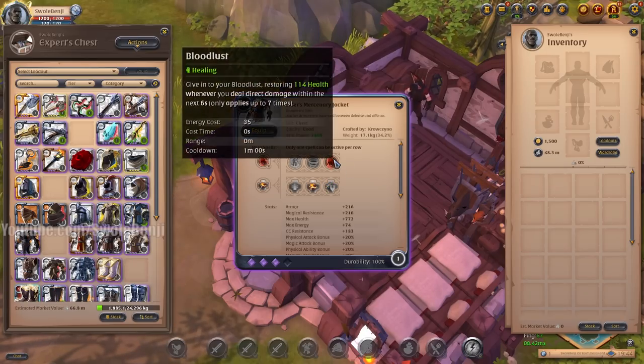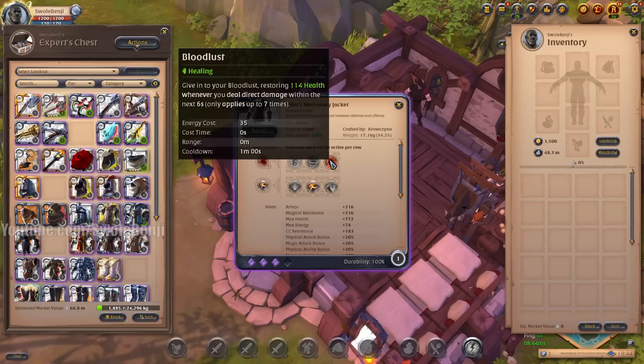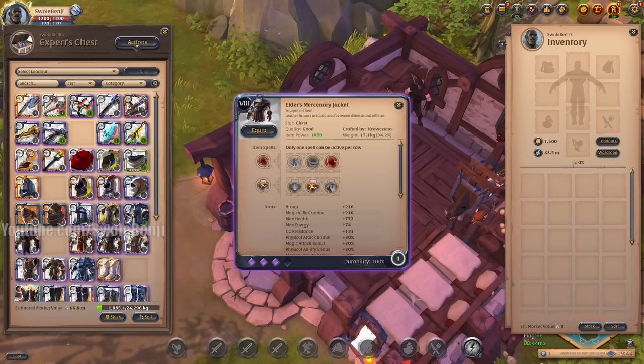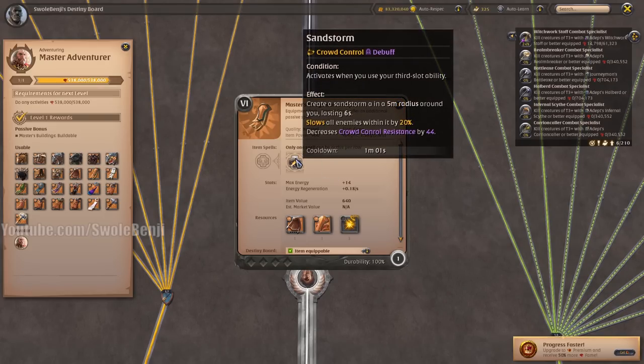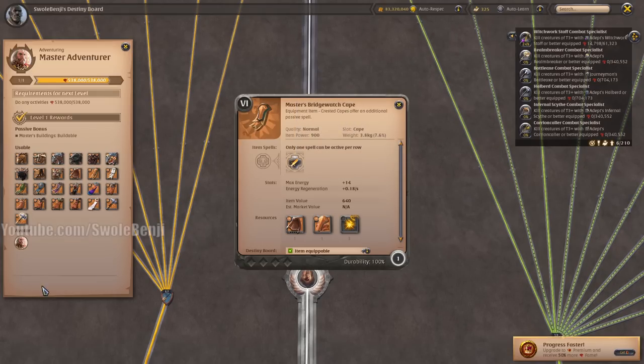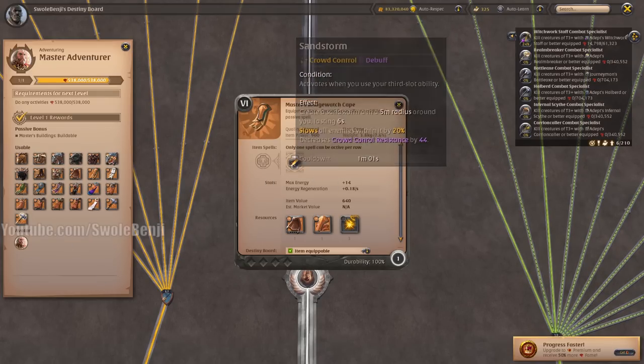Mercenary Jacket is getting some nerfs — the heal went down by a little bit, I think only like four or five per tick. Bridge Watch Cape got a change: when you activate your E-slot ability, it sends the Cyclone all around you instead of on the target. It slows enemies and lowers their crowd control resistance. It's for initiation tanks now.